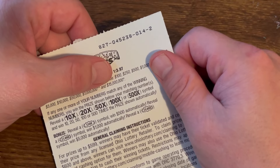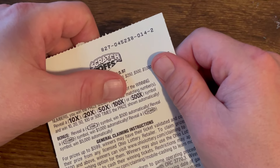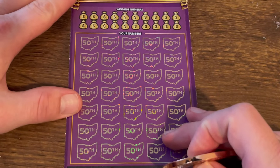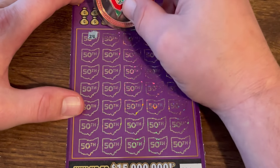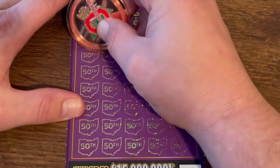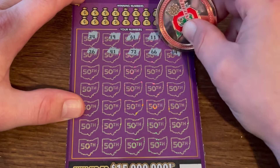Hopefully we can get something on this big boy. One in 3.97 are the odds, minimum back is a hundred dollars. Multipliers are 10, 20, 50, 100, 500x — $500, $1,000, $5,000 burst up here, and the bonus — I have yet to find that on either game. This is ticket number 14. We're gonna do a symbol hunt, why not — just find a big multiplier on this ticket just once. That's all it takes, one ticket right?